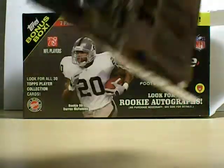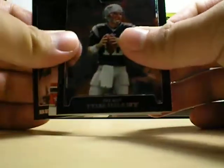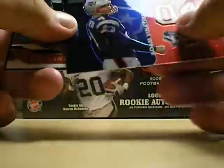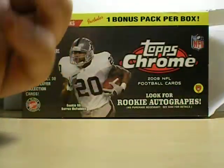Pack 2. Tom Brady, who's hurt for the season. Adam Vinatieri, 2004 Super Bowl winner. Luke Rosa and Ben Roethlisberger. No rookie card in this pack.